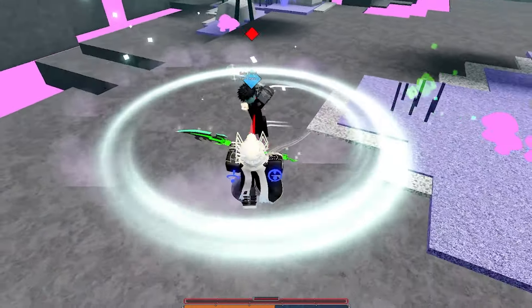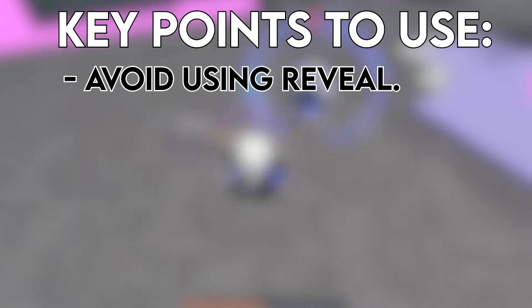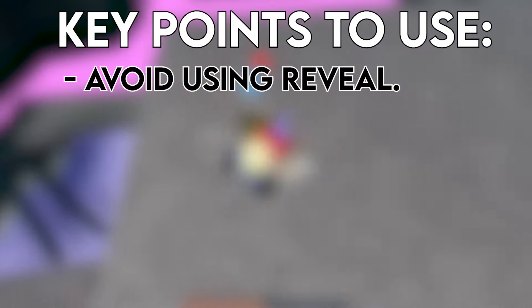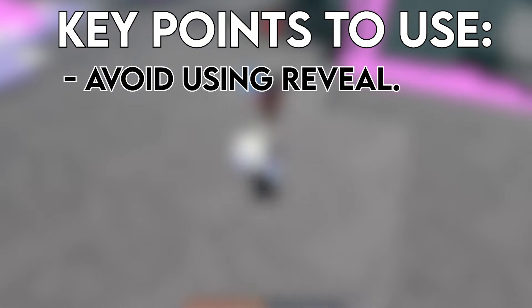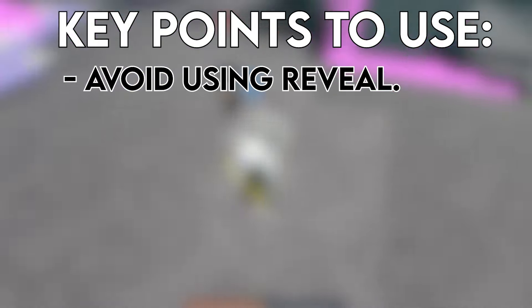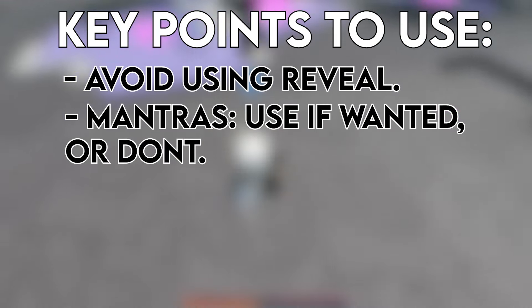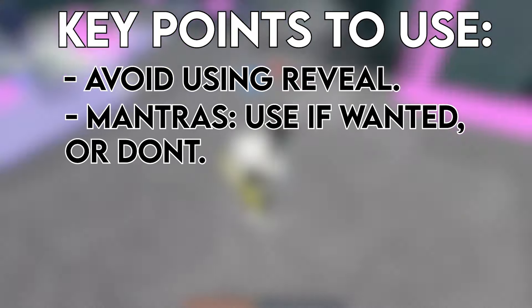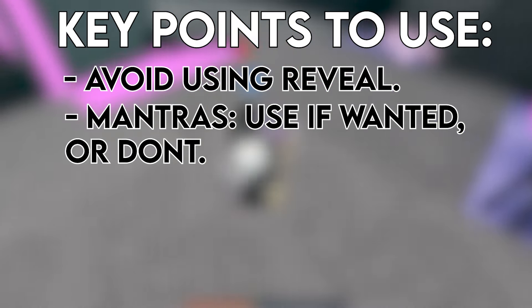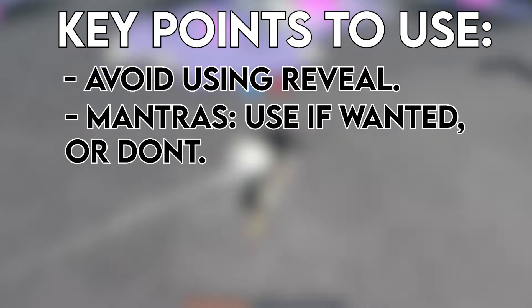So that was basically all the info you need to figure out how to use this Oath properly. To summarize: you really want to avoid using Reveal. Unless you think you can get a ton of burst damage while having it active, the damage downside is just way too much, and unless they buff this Oath and reduce that, I strongly advise against using it. As for the mantras, they're nothing crazy, so just use them if you want to - they're particularly effective when you do have True Strength active. And lastly, the Air Dash ability is really strong right now, and you can use it as a counter to get out of situations with the I-frames, or just throw it out for chip damage.